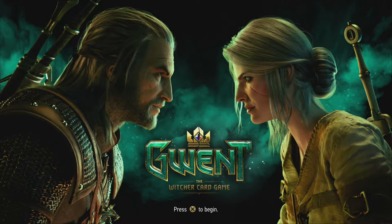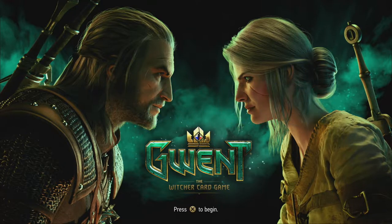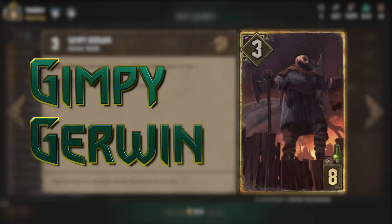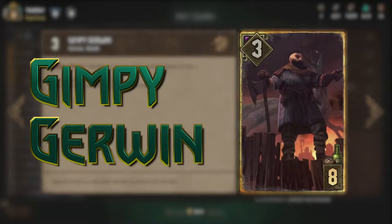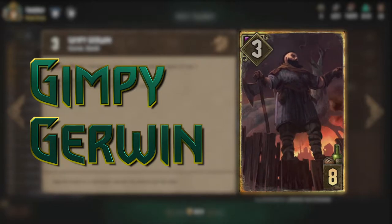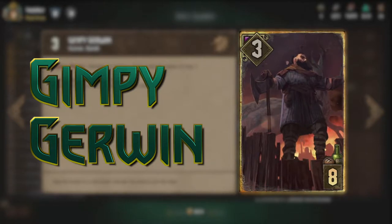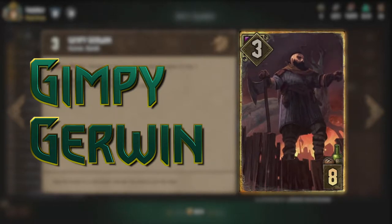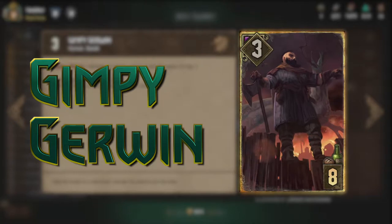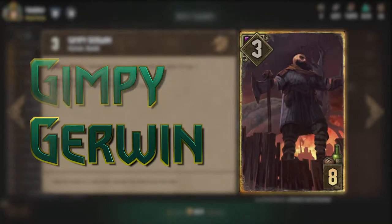Hey, what's up everybody, Trofenet here and welcome back to Gwent Edge. In this show we talk about specific Gwent cards or interesting decks to play around with. It's been a while since I actually did the former — talk about a specific card and character — but today I'm changing that. Today we'll be talking about Gimpy Gerwin: a bit of the lore behind this guy, his abilities and the recent changes in Gwent to those abilities, and we'll end the episode with a suggestion on how to use him in an anti-swarm deck I put together.